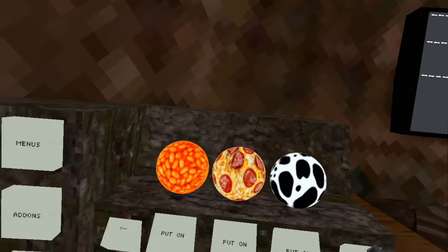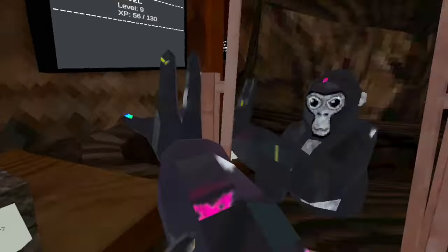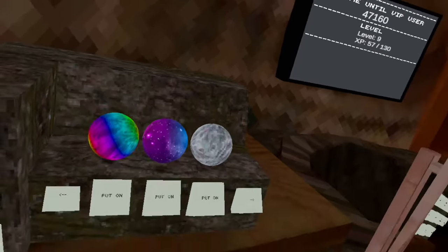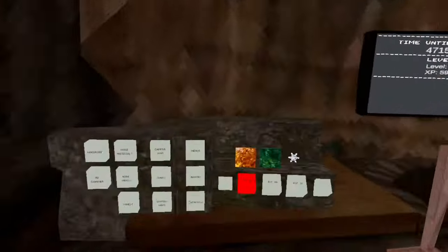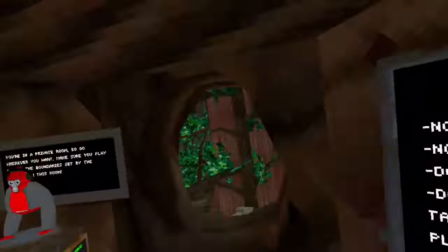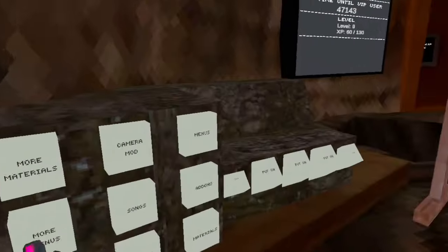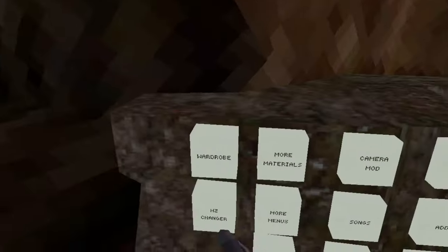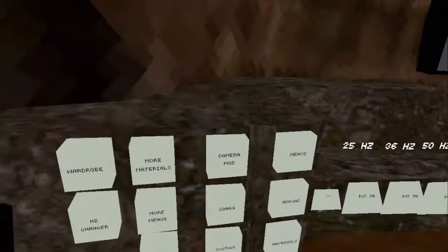Beans, pizza, cow — there are more materials: clear, silver which I have on right now, gold, RGB, galaxy, and normal skin. There are also force mods: fall, grass, and snow, which are basically sort of all-leaf mod menus. More menus — that one doesn't work, I think — and a hurts changer which I don't think works either.